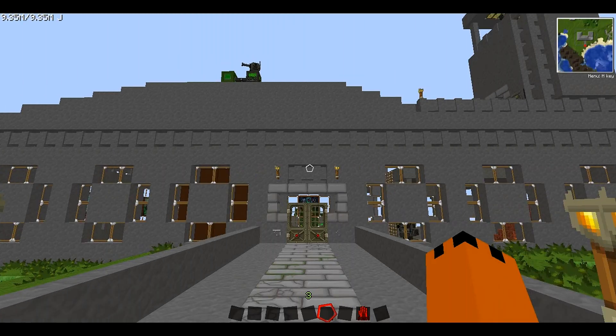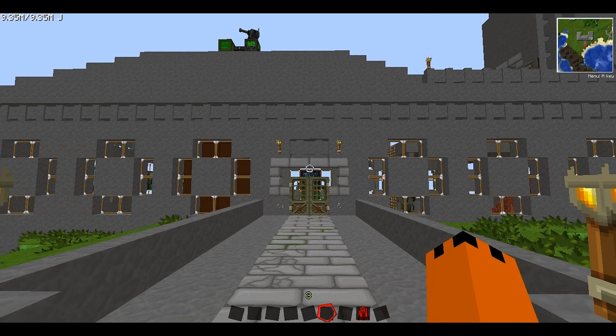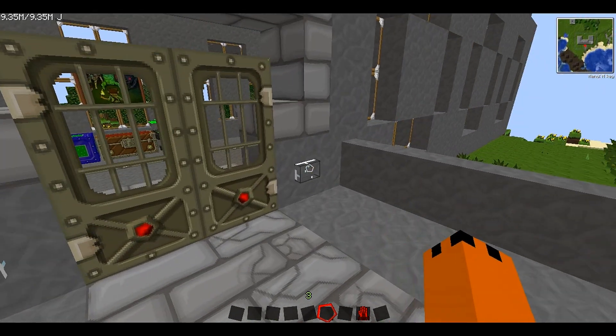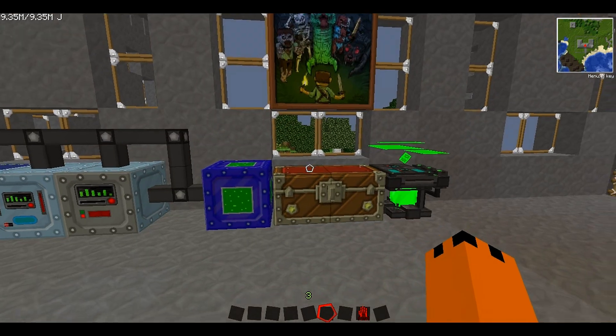Hey guys, welcome back, this is MrFozHD and today we're going to be looking at some more stuff in the latest update of the new vault modpack. We're going to be looking at the ultimate energy cube, the ultimate battery, the insulated superconductor wire, the high voltage alloy ingots, the high voltage wire, and the advanced battery. These are all new things in the latest patch, or updated if not new.